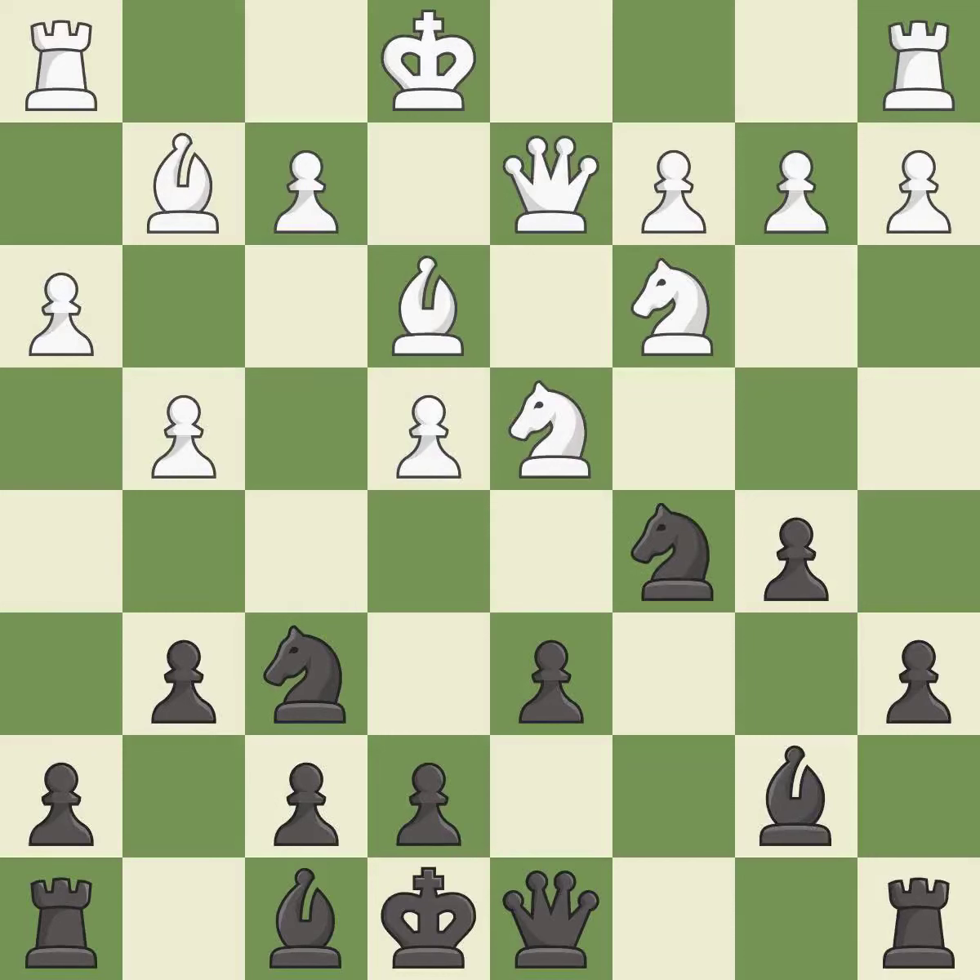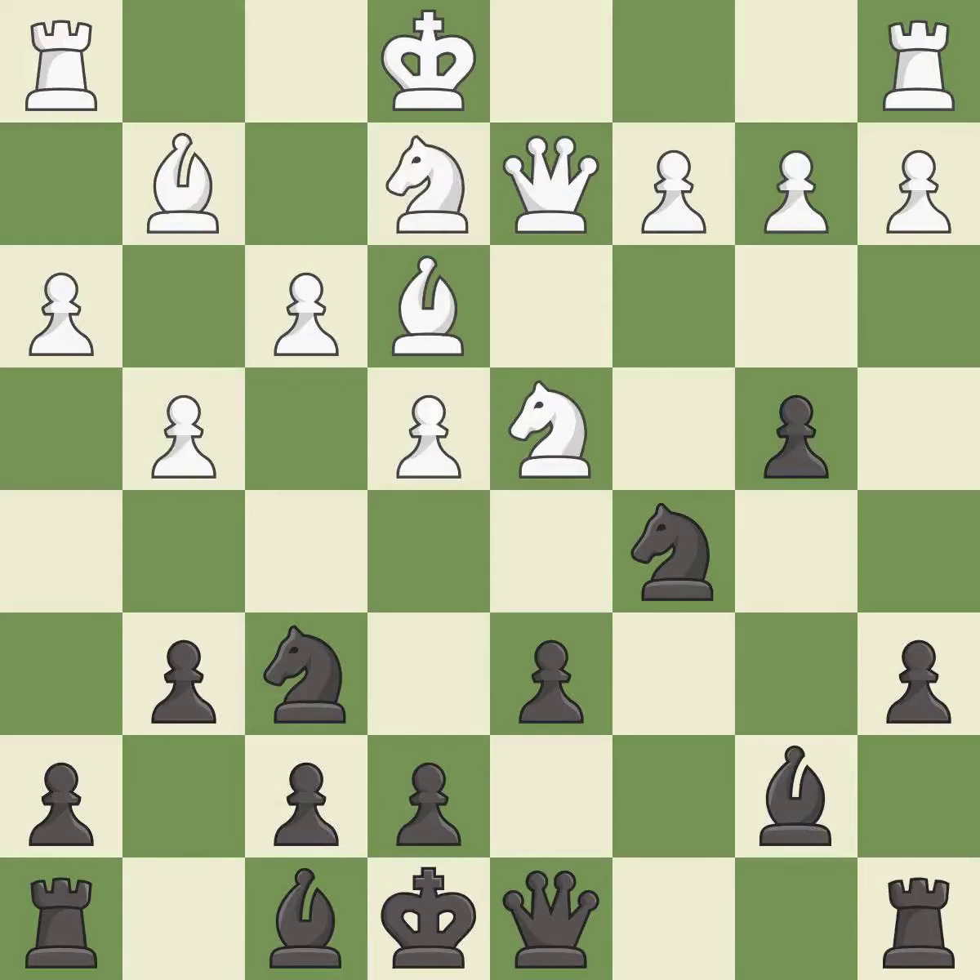This protects an under-defended pawn that is under attack — it is excellent. This overlooks an opportunity to develop a bishop by placing it on the long diagonal. This permits the opponent to reveal an attack on a pawn — it is an inaccuracy. This reveals an attack on a pawn — it is best — and kicks an opposing knight.